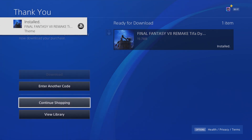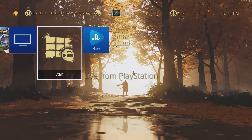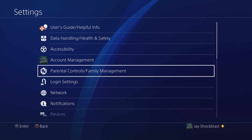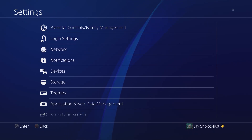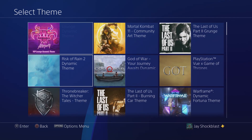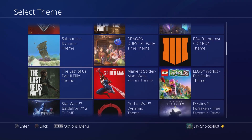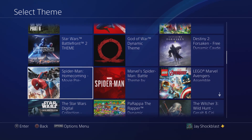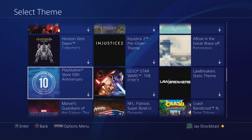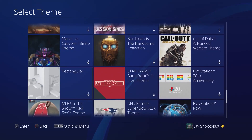We're going to go ahead and activate it. You should have just seen a screenshot. We'll go into settings. I purchased two Butterfingers, submitted my code, and there it was. It actually only took me a few hours to get the code emailed to me. On top of that, you will also potentially get other DLC which is listed on the website.